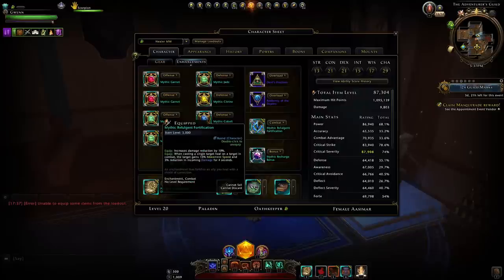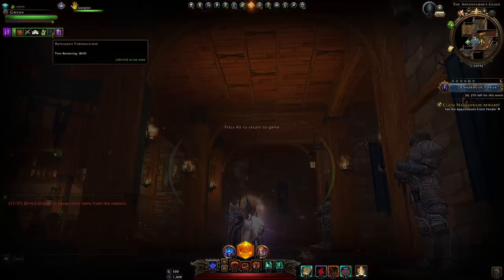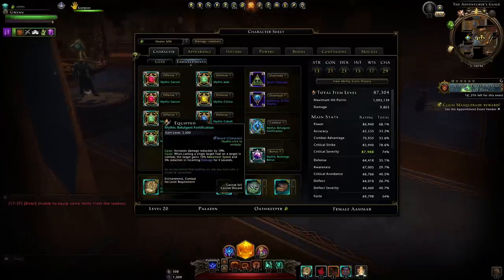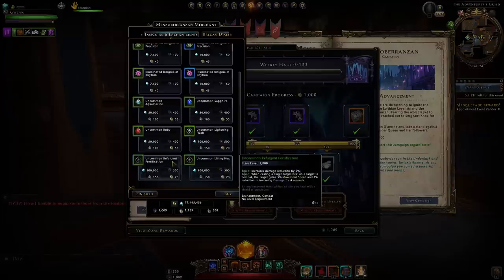The next tip is for healers. With module 27, the mythic combat enchantment the Refulgent Fortification is getting fixed — it will now properly not expire when your target uses their stamina. This gives a total of 5% damage reduction and 15% movement speed whenever you cast a single target heal on them. This can be very useful to help a tank mitigate a tank buster. Healers, be prepared to use this if you want to min-max your team support. Others could farm the Mansa Branson campaign, purchase it, upgrade it, and sell it.